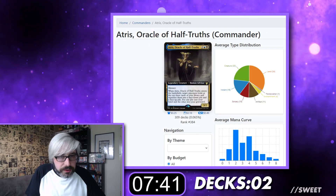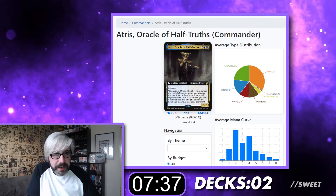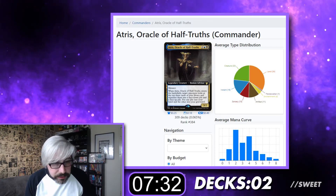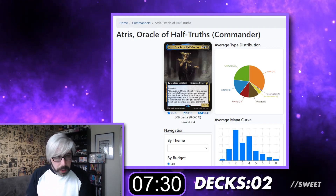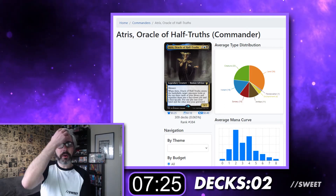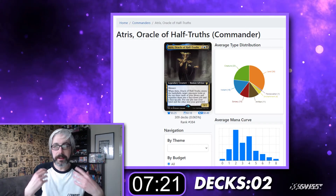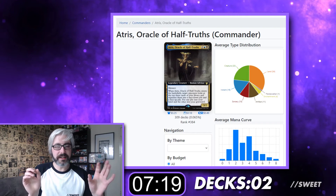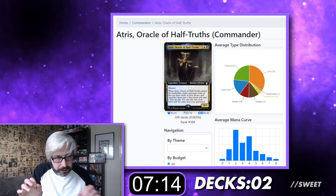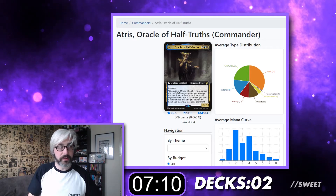Atris, Oracle of Half-Truth — two and a Dimir for legendary creature human advisor, 3-2 with menace. When it enters the battlefield, target opponent looks at the top three cards of your library and separates them into a face-down pile and a face-up pile. Put one pile into your hand and the other into your graveyard. So this is a bit of a weird commander in that the ability we're going to be building around isn't really centric to the deck. One of the piles goes into your graveyard, one goes into your hand.